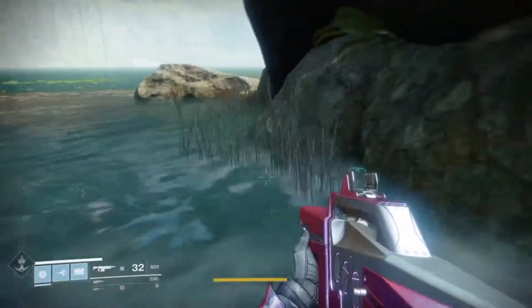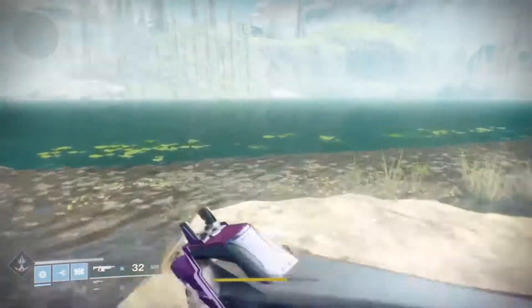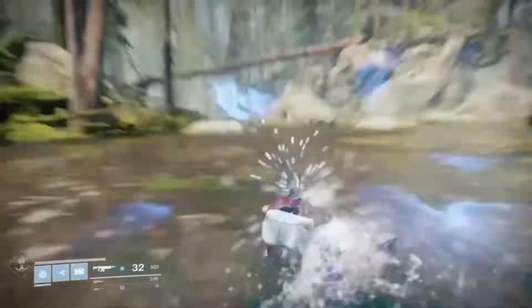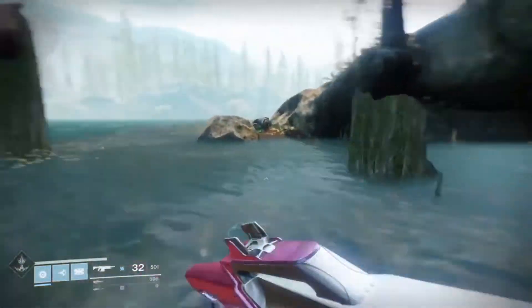I'm pretty sure for each class there is a Striker-like move, like a Shoulder Charge. And basically all you do is charge up your Shoulder Charge, slide, and at the end of your slide you can Shoulder Charge — it keeps the charge as you're sliding.